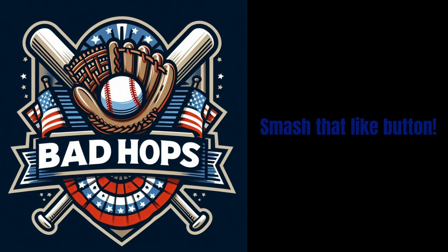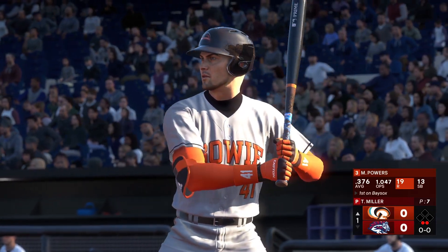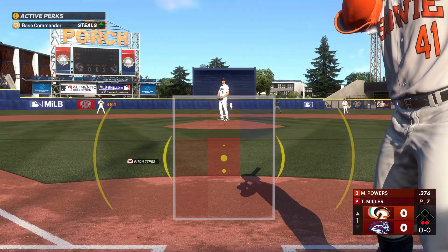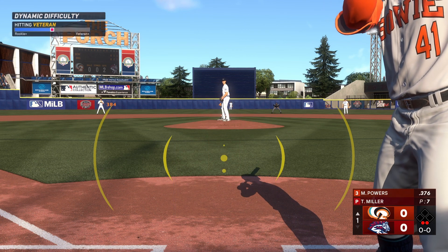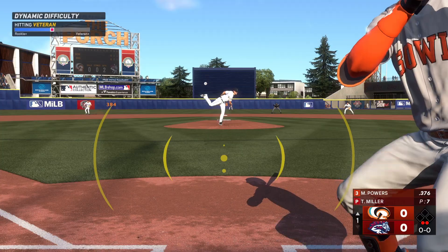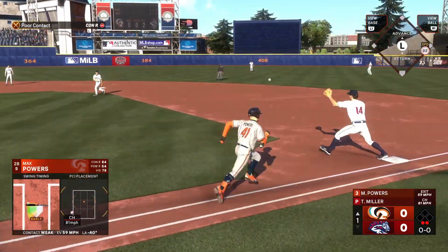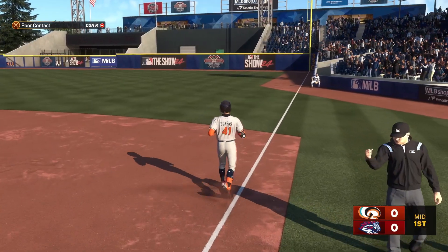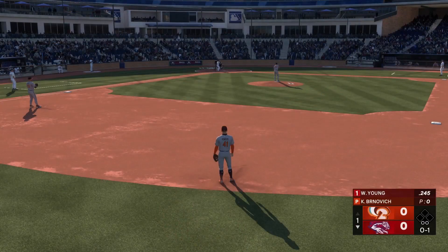Bad Hops Baseball — smash that like button! Now it's the switch-hitting second baseman Max Powers, really strong hitting performance recently. He currently owns a seven-game hitting streak. He bounced one up the middle with plenty of time — inning over. They're set down in order. Onto the bottom of the first, no score, ready to go for the last half of the inning.